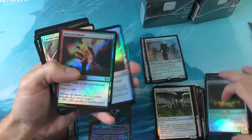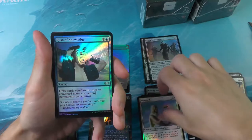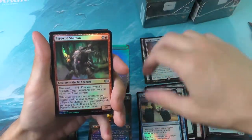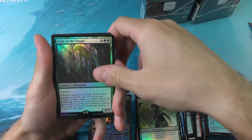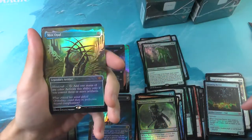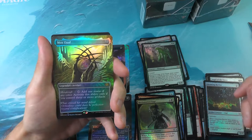A Metamorphosis — that's an uncommon that holds quite a bit of value. Another Rush of Knowledge — I love that; he's just screaming at a Led Zeppelin concert or something. Here we go, coming up on the first rare: we got a Cascade Bluffs — got a lot of those. And the Liege of the Tangle. The old Thoughtseize. And a Mox Opal — very fantastic. It really looks like there's an alien bug holding that Mox Opal in its hand.